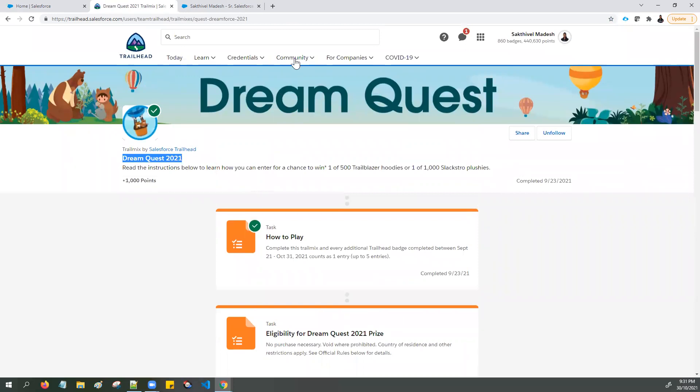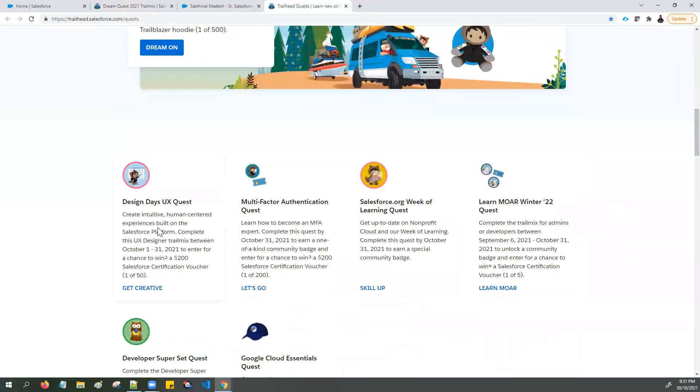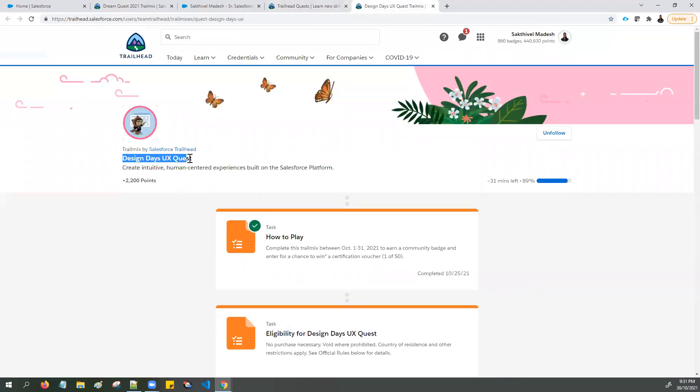The next one I'm going to talk about is the Design Days UX Quest. This is another limited edition badge, and you also have a chance to win a Salesforce certification voucher. If you follow the Trailmix for the Design Days UX Quest, read the instructions and complete this UX Designer Trailmix between October 1st to 31st, 2021, to enter for a chance to win Salesforce certification vouchers and earn the Design Days UX limited edition community badge.